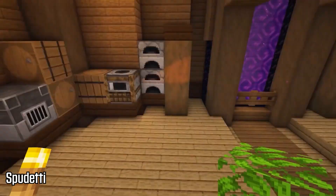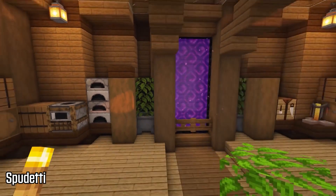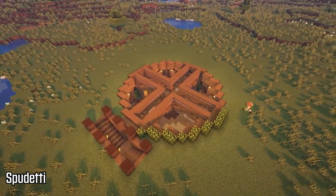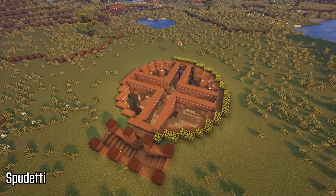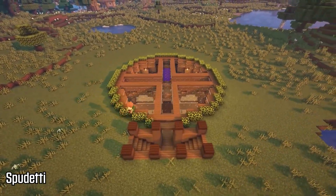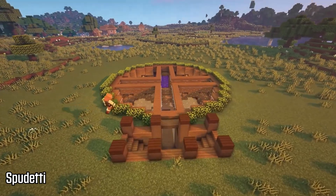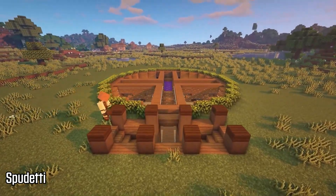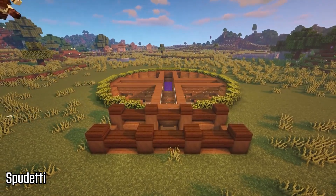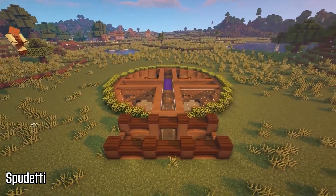Things like cauldrons can be kind of expensive at the beginning of the game, so it's something you don't have to do right away, but it does look very nice if you're able to do it later on. I've even used a base like this in my own survival world and just turned it into a storage room once I had a different base going. There's lots of work you can do with this base from the beginning and later on in the world.